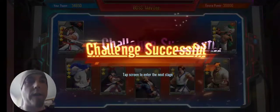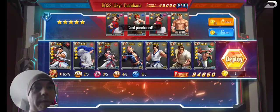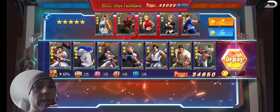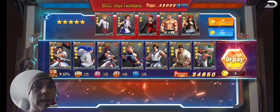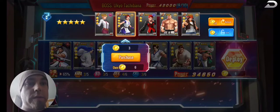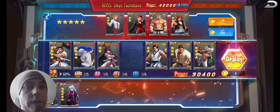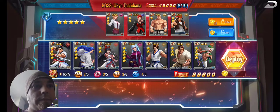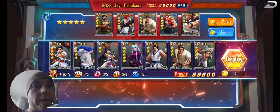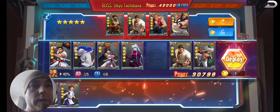Once you get your store upgraded all the way, it becomes all luck. There's a five-star Kula — let's take her, absolutely. These other guys are trash. There's a four-star Yuri — might want to take her. I'll take that four-star Yuri and get rid of Billy since he doesn't do much. Put Kula in. Get another refresh — there's an Iori. Let's take Iori for the Blood Drainer team.